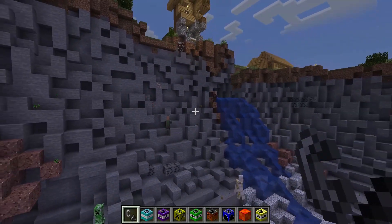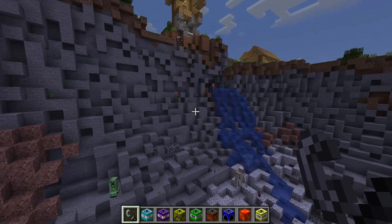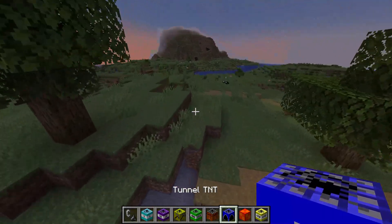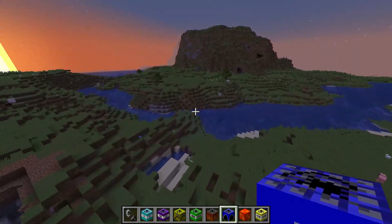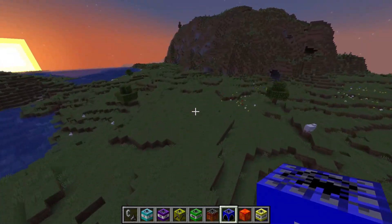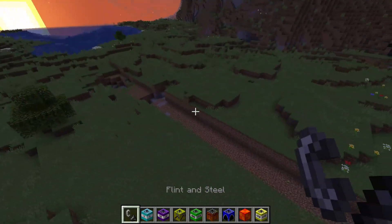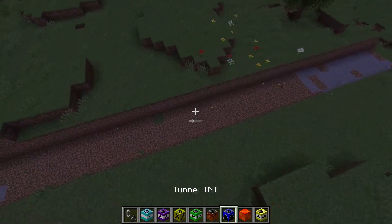They're still alive but holy crap - look at the iron golem, he's just sitting there. The villagers are trying to get back up to land - they're actually really smart in this version. Let's try tunnel TNT. Let's get away from these explosions.